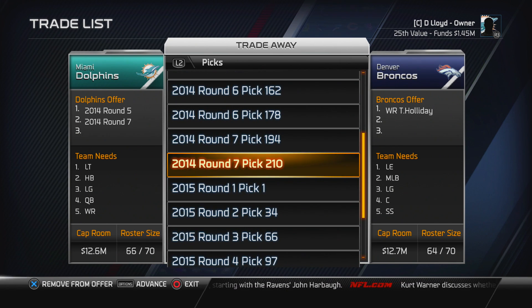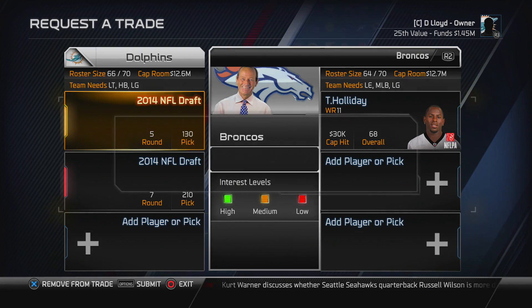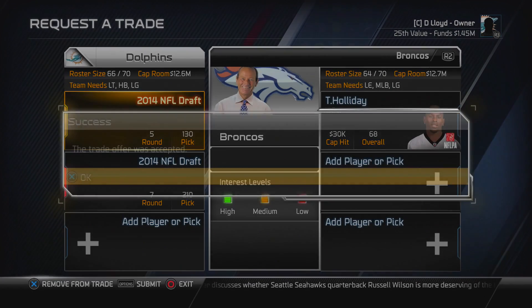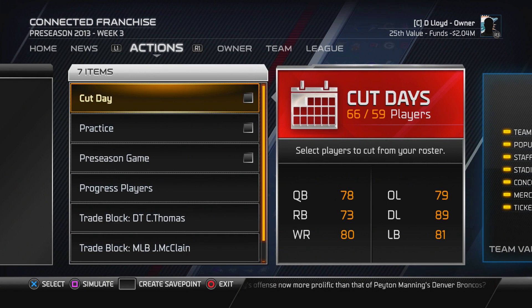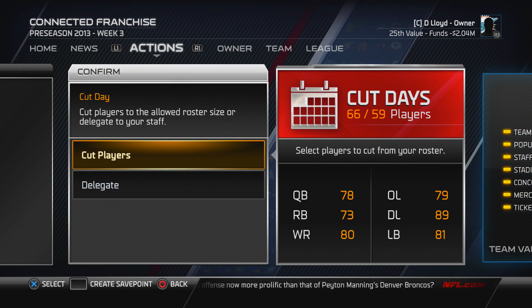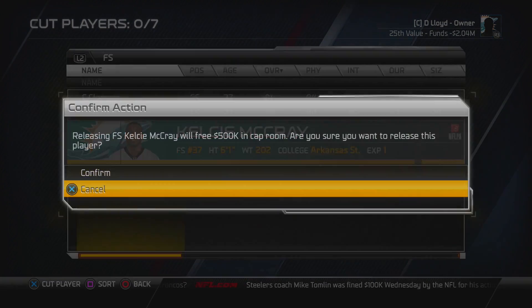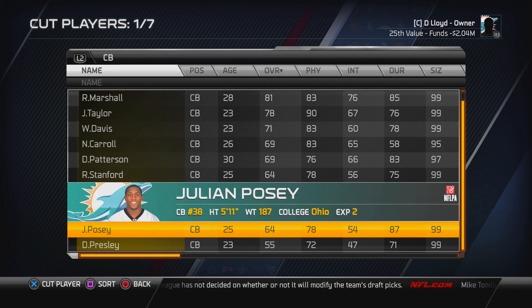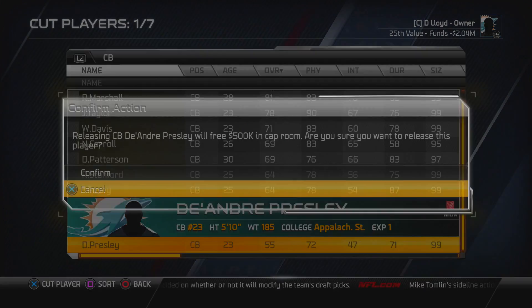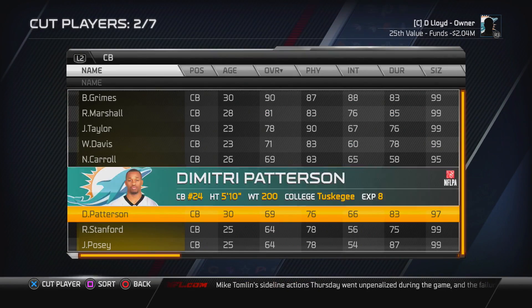I just want to get right into it. This is the trade I ended up making. I said in the last episode that I really needed a new return man after I released Marcus Thickpin after that terrible game with the two back-to-back fumbles. So I went ahead and I got one. I traded the Denver Broncos our 5th round pick and our 7th round pick since we had two of both, for Trenton Holiday. He gives us some speed we can have back there. He's a nice, reliable return man. I'm not looking too much to have him on the offensive side of the ball, but just as a return man, he'll be pretty good.